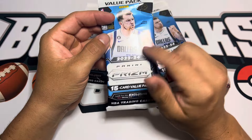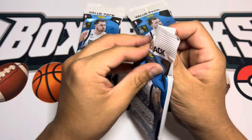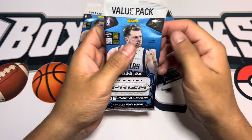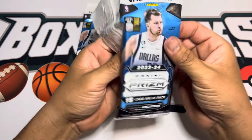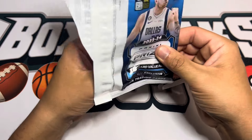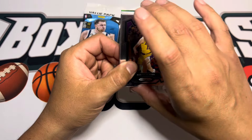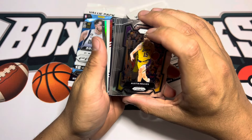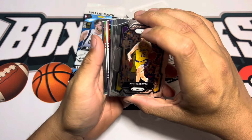I remember Prism Football had six colors per pack, so I'm wondering if basketball is the same. I haven't watched any value pack videos on this, but I recall it was three red, white, and blues, two greens, and a silver if I'm not mistaken. There might be a backwards card in here — could be the silver.